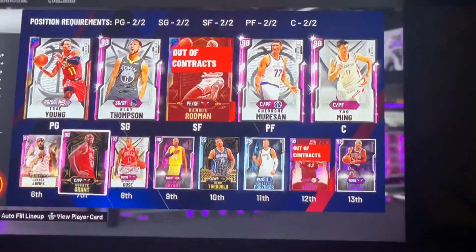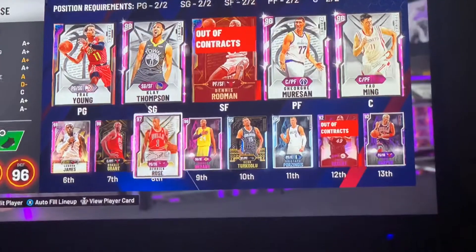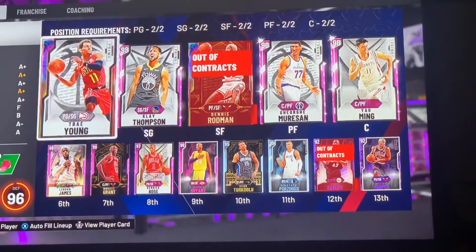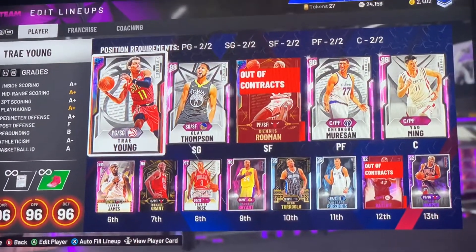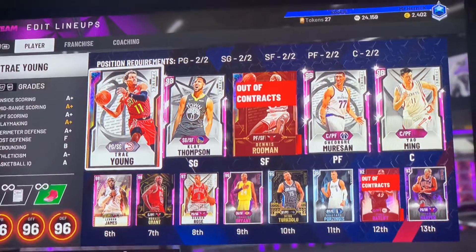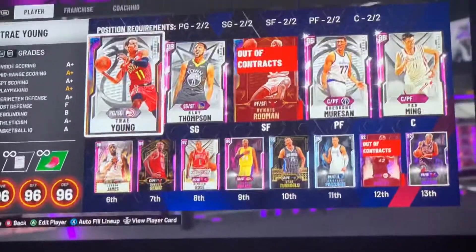The players — you don't really need anyone for this. It works best with someone who can slash, like a LeBron, D-Rose, or Kobe, but I run it with Trae Young perfectly fine. He's gotten blocked two times, but it's still pretty much bulletproof. You've got to be smart — well, you don't even have to be that smart with it. It's easy.